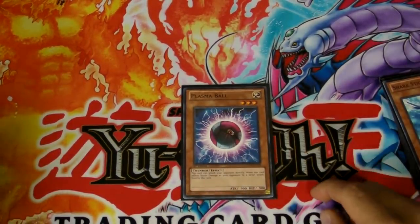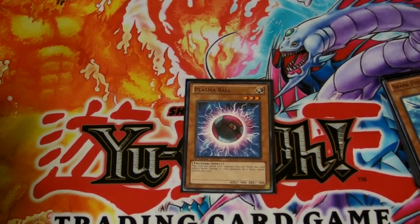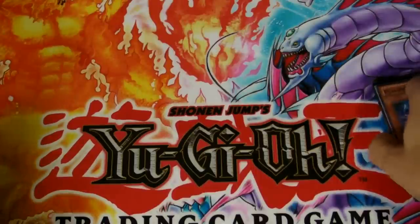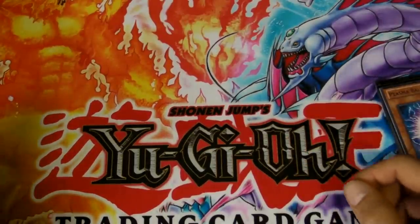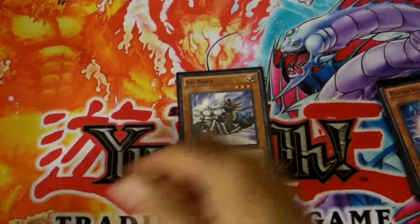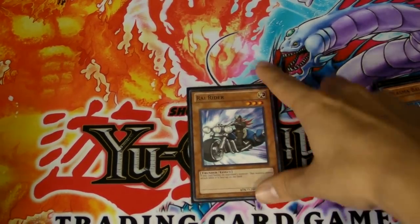And then we've got Plasma Ball — it attacks for 900 directly and then it dies, but that's okay. I just figured if I'm able to attack directly, I can just finish some people off, because Watt Cobra can help with that. And then one Ry Ryder — I wish I got multiple of him, he's really good. Because once the opponent gets out Raidraptor Dragon it's kind of over, so Ry Ryder is pretty good. When it's destroyed, that monster can't attack.